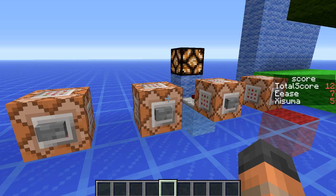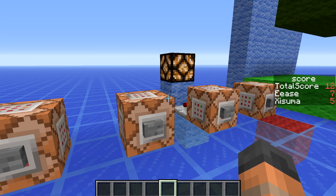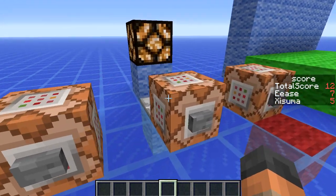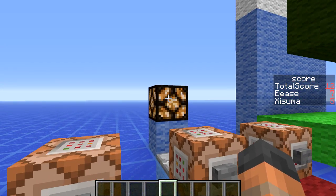There are three other features here as well. We can now set the score of an offline player and also test for an offline player. If we put a hashtag in front of the player's name it means it's not going to display on the scoreboard on the side — so you can see only Ease and Assumer are there, and offline player is not going to appear. We can also test for that offline player's score, and when we press this you can see the comparator is on and the lamp is on as well.